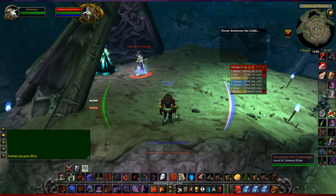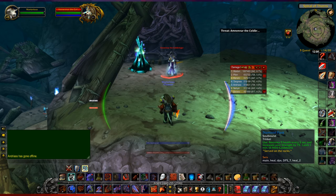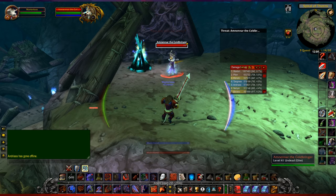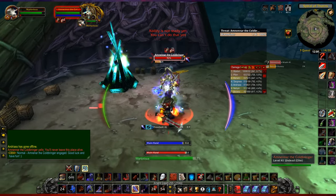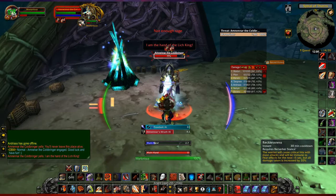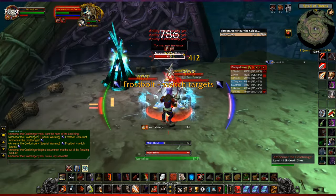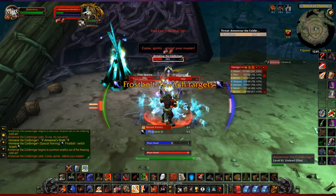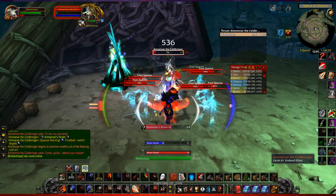This is the final boss. I'm going to put on my healing gear and use my diamond flask, then switch back to my regular gear. He will try to freeze you, so you don't need to pop everything right away. He will also try to throw you back, so you may want to fight him where he stands. Ignore the ghosties — they die when he dies, so just concentrate on killing him.